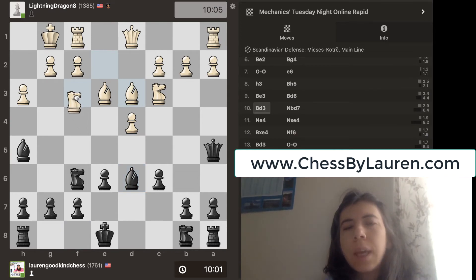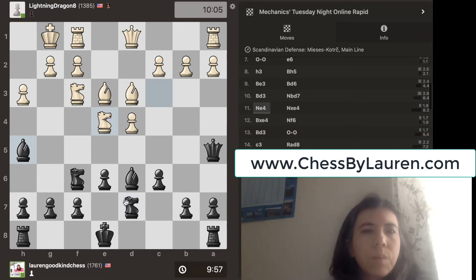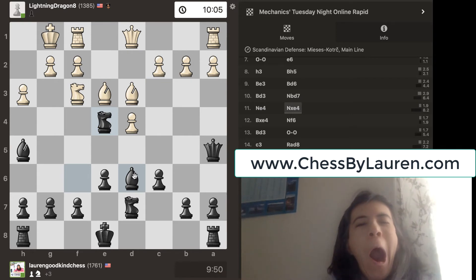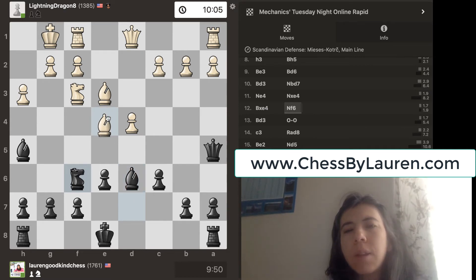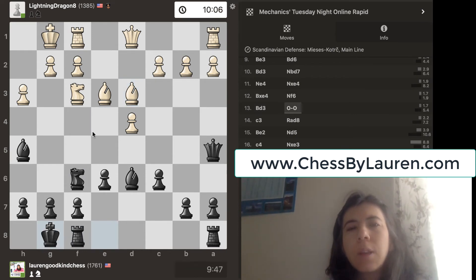Notice that this Knight is pinned, because if this Knight moves, then my Bishop takes his Queen. I get my other Knight here. Knight goes to E4 — it's attacking the Knight and my Bishop. I decided to take it. Bishop takes. I move my other Knight out. Notice my Knight is now threatening to capture the Bishop, so that's why the Bishop goes back. And then I decide to castle.